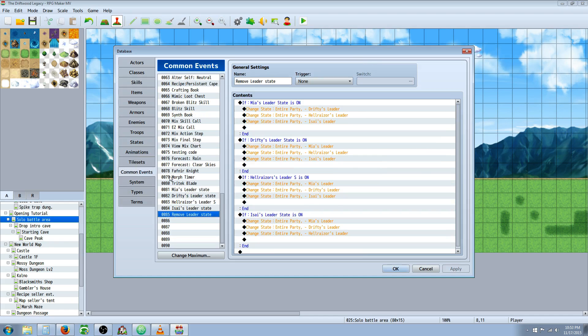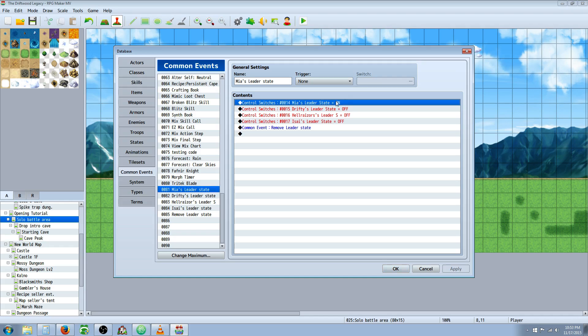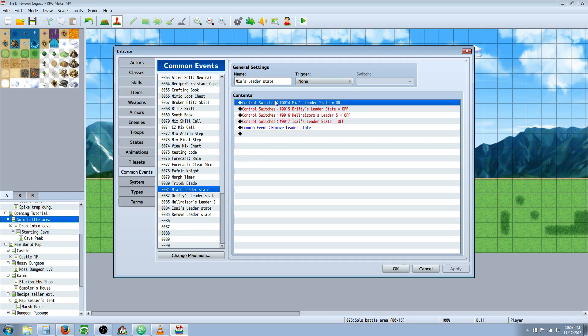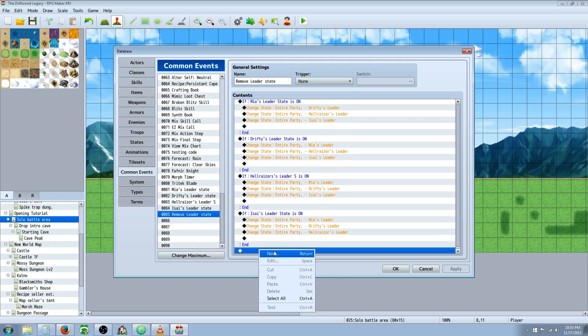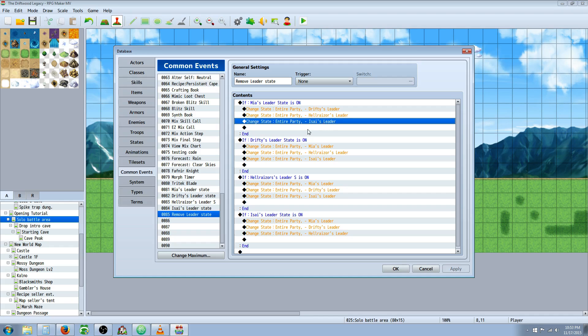Once we've got our states created, we need to go to our common events and create some common events. You're going to need one switch for every character who's going to have a leader state — in this case we have four, so I've got four switches. Mia's leader state common event turns on a switch called Mia's leader state and turns off all of the other leader states. If you have more than four, just set all those as false — turn off all the switches for all characters, but turn on the switch for the character using that skill. Then you're going to create another common event — a conditional common event.